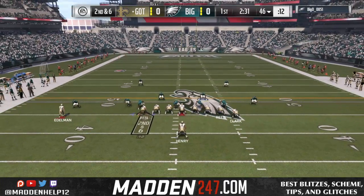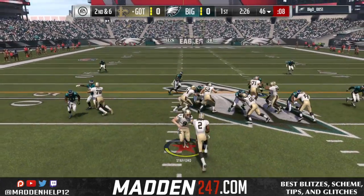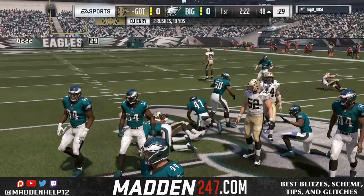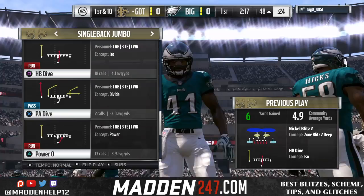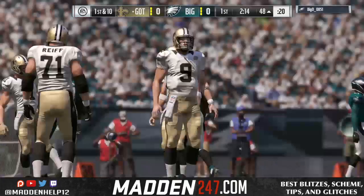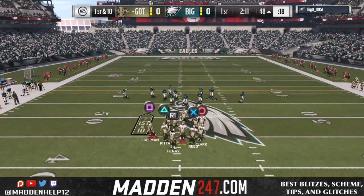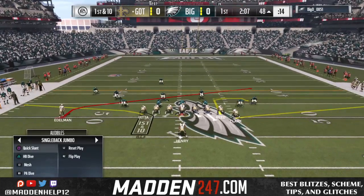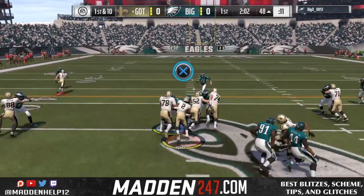What we're going to try and do is establish the run early in the game. You see here we're using the motion to hike him in the gap to get an extra blocker or make the cutback. But we have a little nickel blitz coming, so one guy is going to come free off the edge because they have more guys to the left than I do blocking. The blocking in Madden 17 is really jacked up, as you'll see.